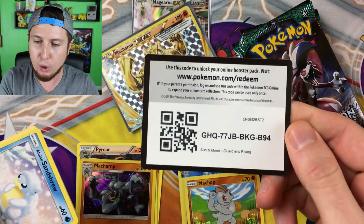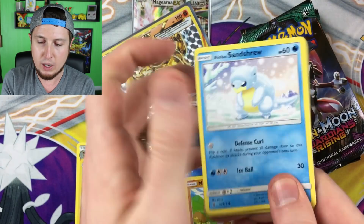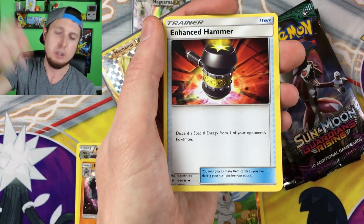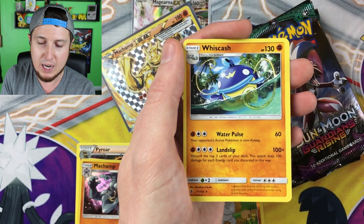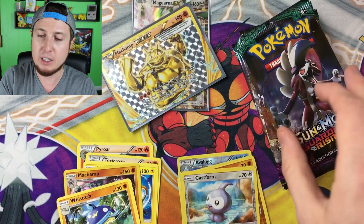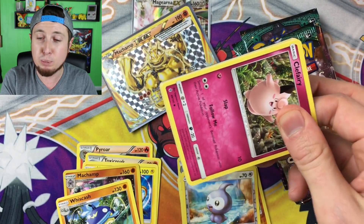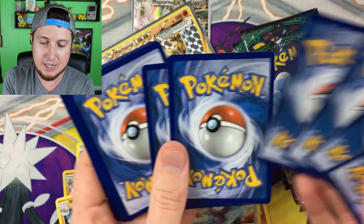Alolan Sandshrew, Mudbray, Alolan Geodude, Machop, Trubbish, Energy, Enhanced Hammer, Alolan Marowak, a Mareanie, a reverse holo Castform, and then another Wiscash. You know what, we are getting some good pulls but I think Mimikyu is probably winning so far. This is going to be up to you guys, not up to me.